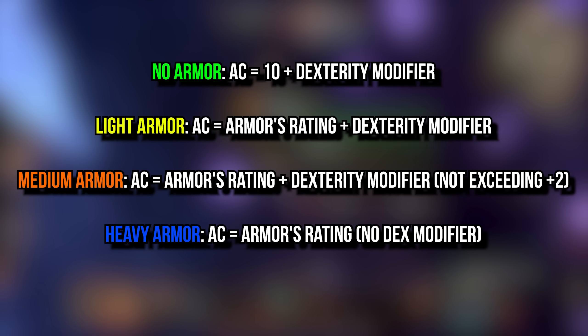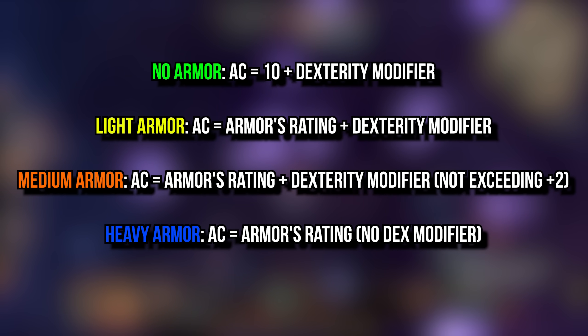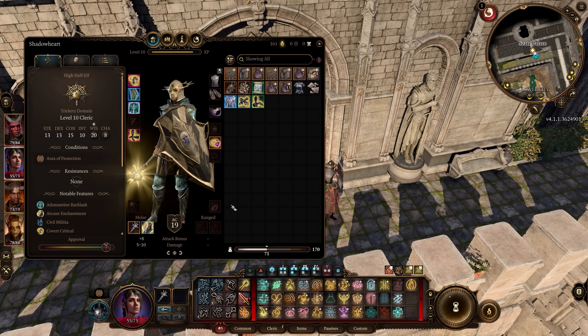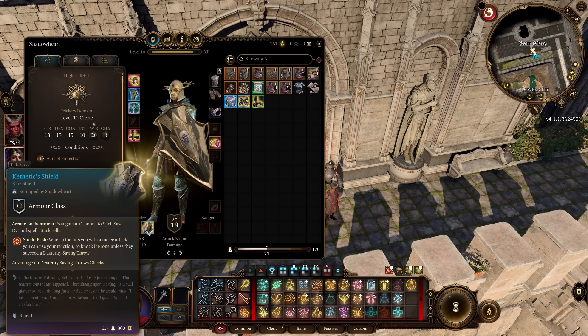Heavy armor already comes with the highest values but will not gain any benefit from dexterity scaling at all. You will need to have proficiencies with the armors you equip, otherwise you gain huge penalties like constant disadvantage or not being able to cast spells. However, shields do not count as any type of armor and can provide a free source of plus 2 AC. So if you have a class that only has proficiency with light armor, you can still equip a shield if you have shield proficiency and gain that plus 2 on top.